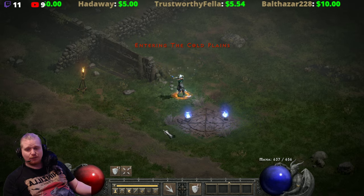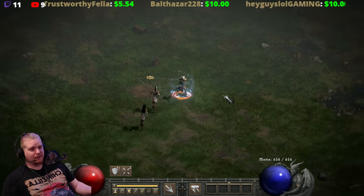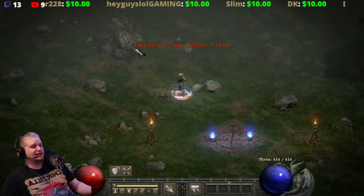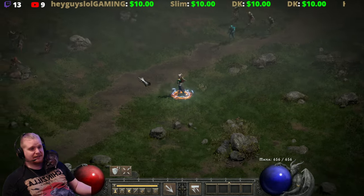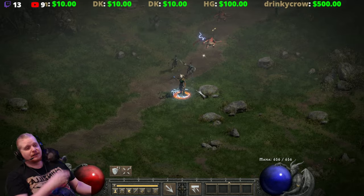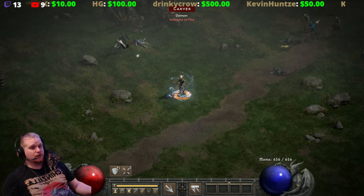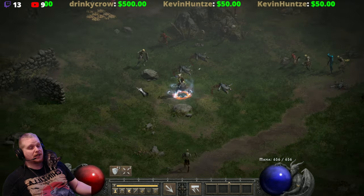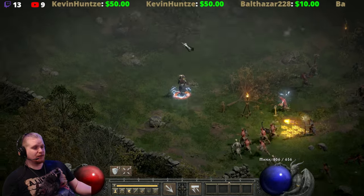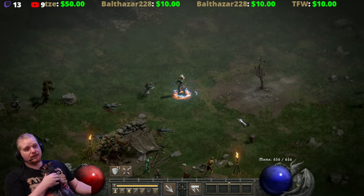Let's go to Cold Plains. Of course the first thing we run across is lightning immunes — I literally came here because Cold Plains is filled with fire immunes, but the first thing I see is a lightning immune. On Players 1 in Hell difficulty it can pretty much one-shot Carvers, which isn't terrible, but in Players 8 things get more difficult.